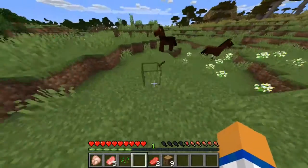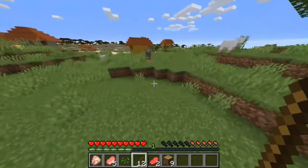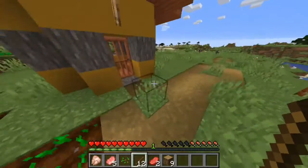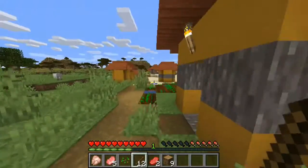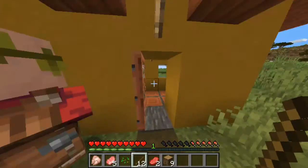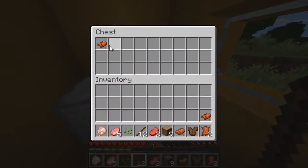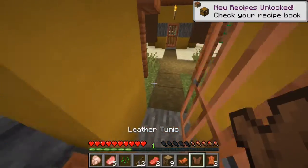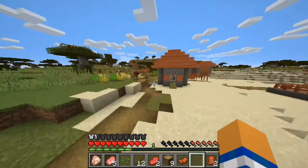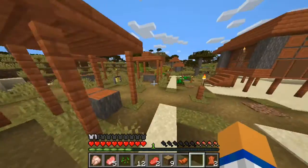Holy crap! Is that a village? Wait, did I just drop my sticks? Yes, I did just drop my sticks. I know I should really be making a crafting table, but — wow, that was fast. It's a savannah village that's halfway in a plains village. That is weird. But I will take the leather. I will definitely take the saddle. And I won't take the bed.